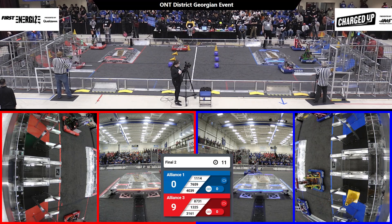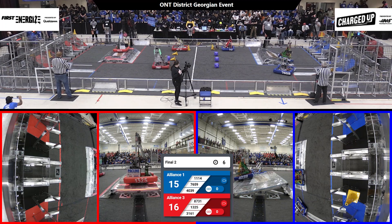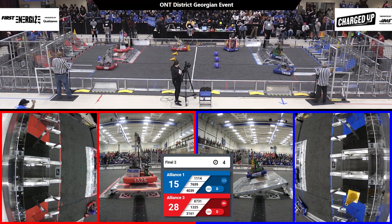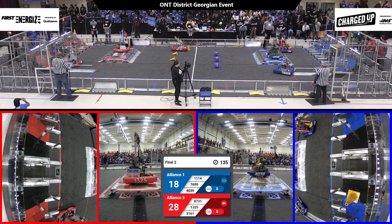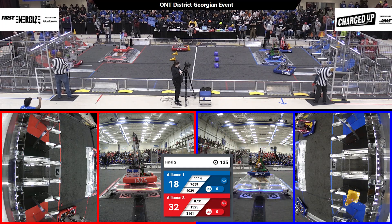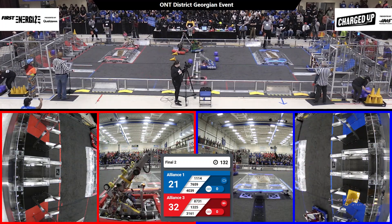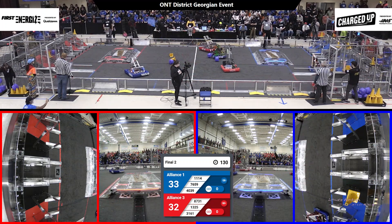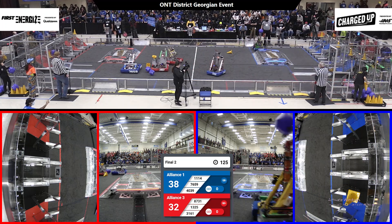We have action on both sides of the field as the Blue Alliance scores all three of their cones. Red Alliance scoring a cone, and the Tronic Titans grabbing a cube and heading back to their grid to score. Same with 11-14 Symbotics. Both alliances get robots docked on their charging stations as they immediately scatter to grab the cubes and cones in the center of the field, heading back to their grids to start charging them up.